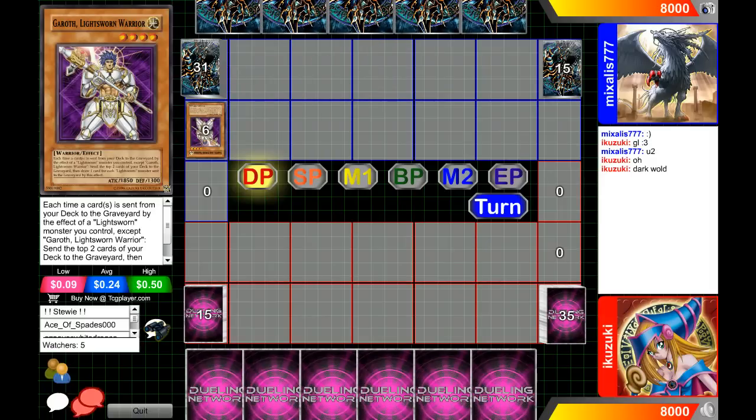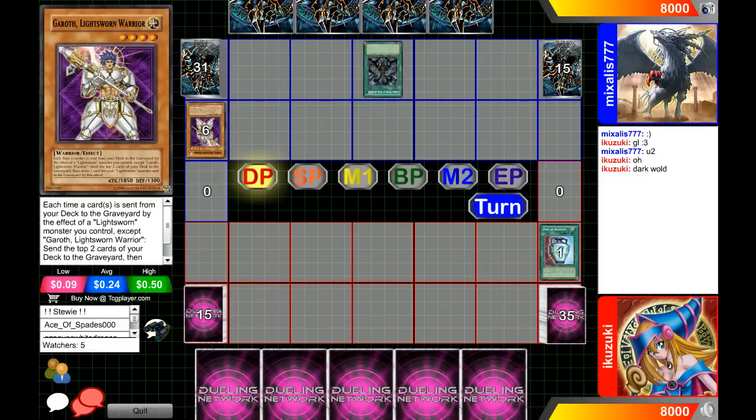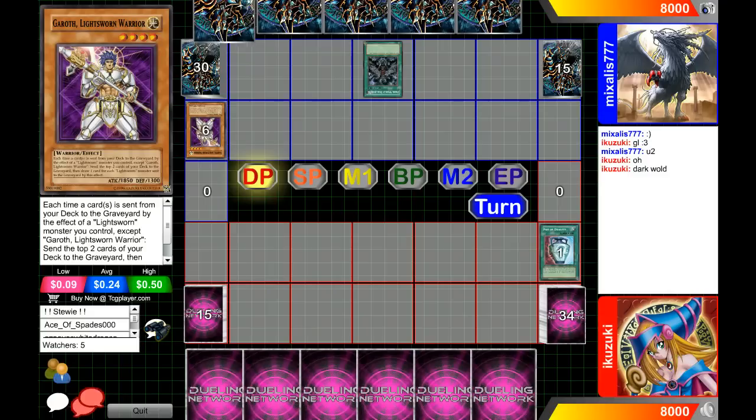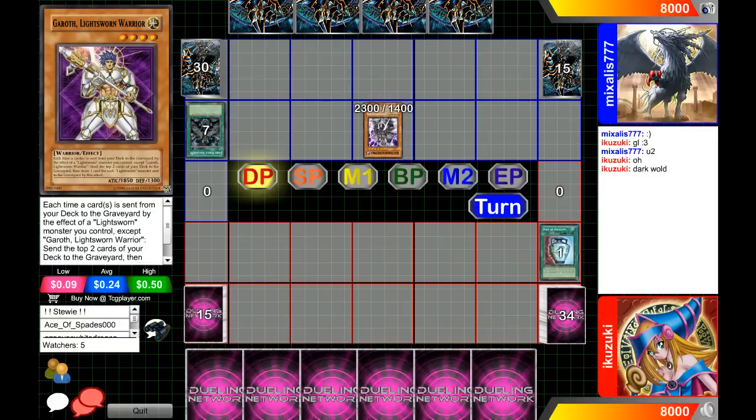It looks like this card — he didn't technically minus one there, he just went all in. So it looks like it's a Lightsworn Dark World build, and I've never really seen that. Interesting to see Dragunity — I didn't really expect that.